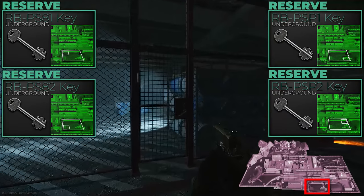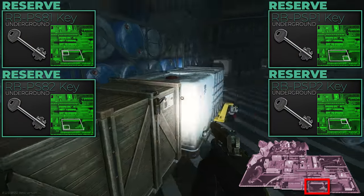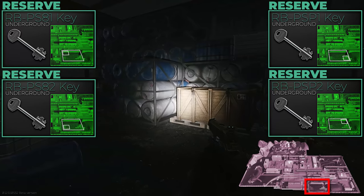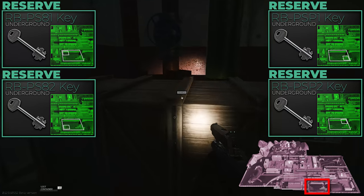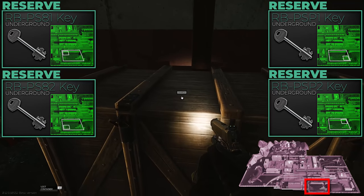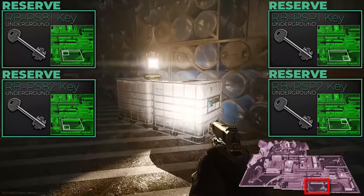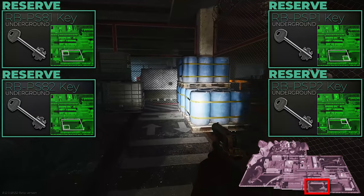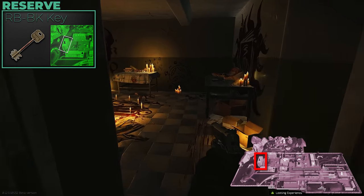The RB-PS 81, 82 and PSP 1 and 2 are in the cage bunker area underneath the train station. If you want to make money, take all four keys, loot the entire area, get a teammate to hit the hermetic door bunker, press the button, and run out. You find multiple ration storage containers, technical storage containers, supply crates, and medical ones. Definitely worth grabbing — not the highest priority but you can make a lot.